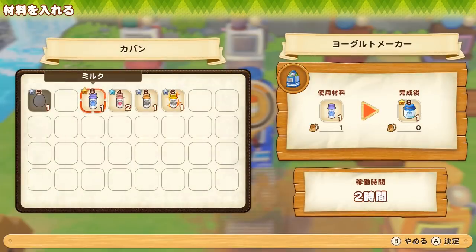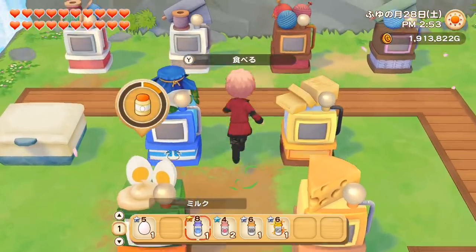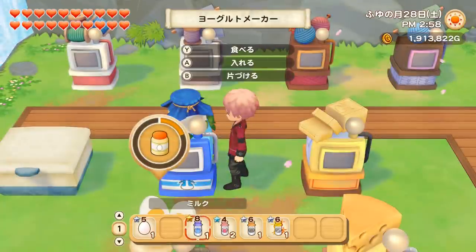The yogurt maker transforms any milk into yogurt. You'll unlock it at level 3 of animal care and get the giant version at level 10. No matter if you put cow milk, goat milk, or buffalo milk it will always give you one yogurt. However, if you put a superior quality milk — a milk plus — it will give you more. For example, instead of one I'm getting three. So I always recommend transforming them because you get more value and more profit in the end.